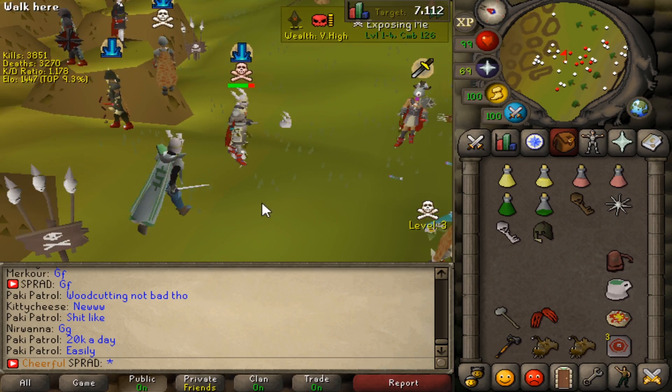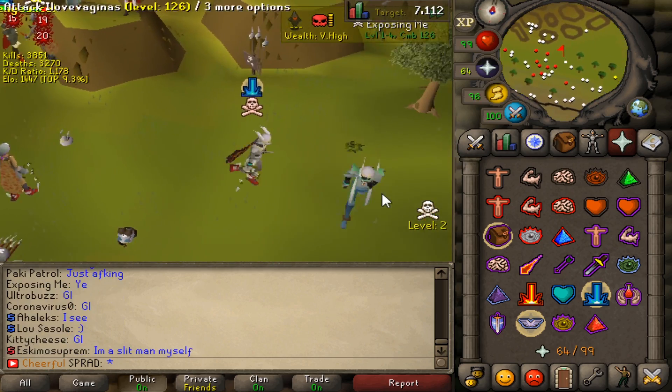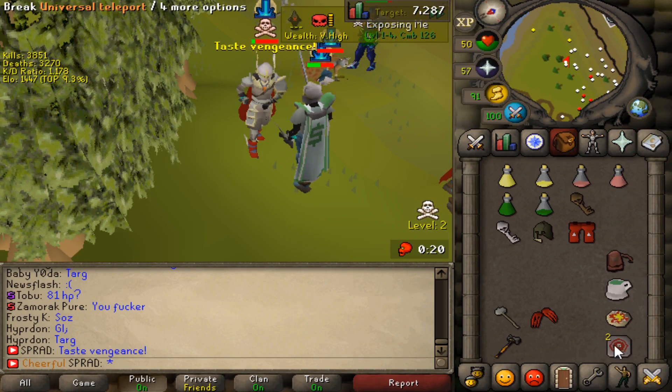I want to fight him. What is that even in his hand? He needs to relax for a second. What are you wearing? Oh, Ghrazi Rapier. I'm out of food — I got to teleport. Good fight.